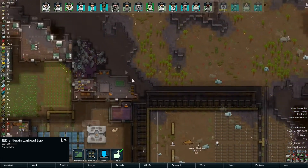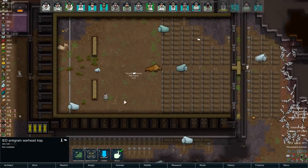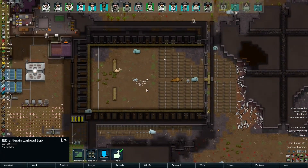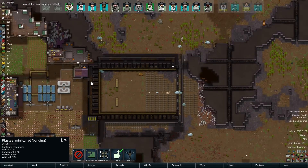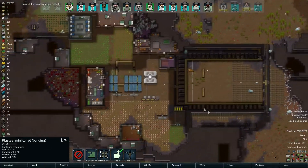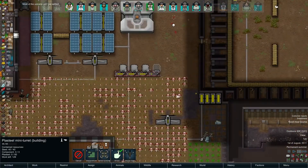Anything exciting? We're just trying to get - I think we maybe have enough guns at this point. It'd be nice to have the plasteel ones, they're more survivable. The volcanic winter ended after a billion years.